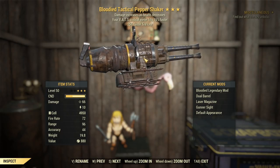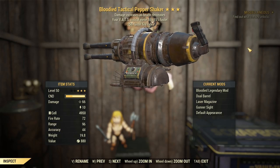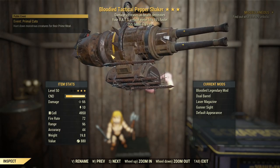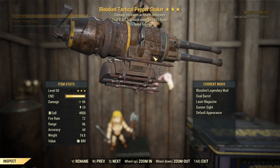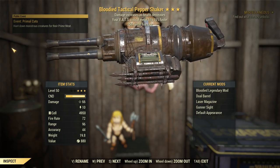G'day, this is Captain Noobman. This is a Bloodied Pepper Shaker with 25% faster fire rate and VATs criticals filling 15% faster. Not a terrible set of legendary rolls on a Pepper Shaker. Bloodied is really good for damage and activating all of the low health stuff that you would usually associate with a Bloodied sort of build.